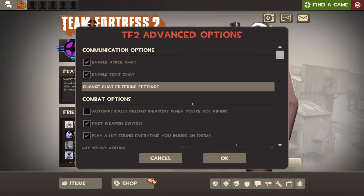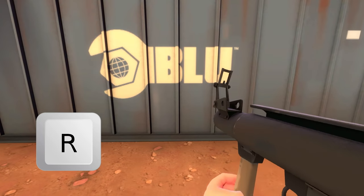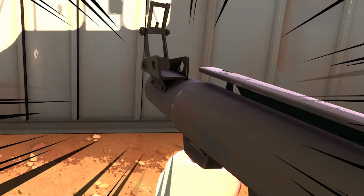But why is it R? Well, if you haven't already unbound this key because you have the far superior automated option checked in your settings, you would know that by default this key reloads your weapon. Pretty insane, I know.